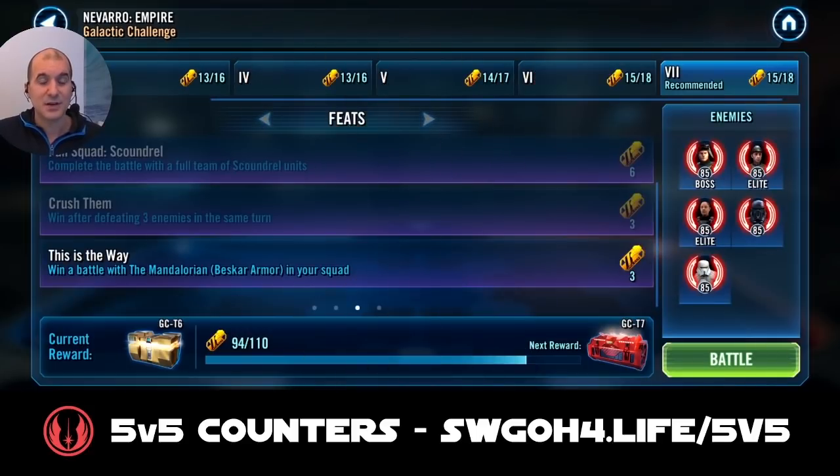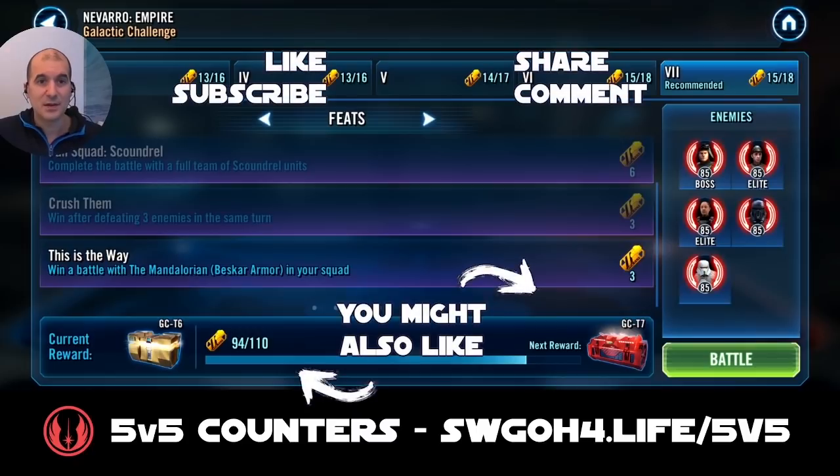And there you go — that's how I completed this Galactic Challenge on both of my accounts using the same team. It works very well. As with all these Galactic Challenges, you may need a few attempts just to get that opening RNG sequence right, but as soon as you take out Veers and then Piet, the battle is pretty much over. I hope you find this video useful — let me know in the comments or on my Discord server, and until then, have fun, enjoy your life, and may the RNG be with you!